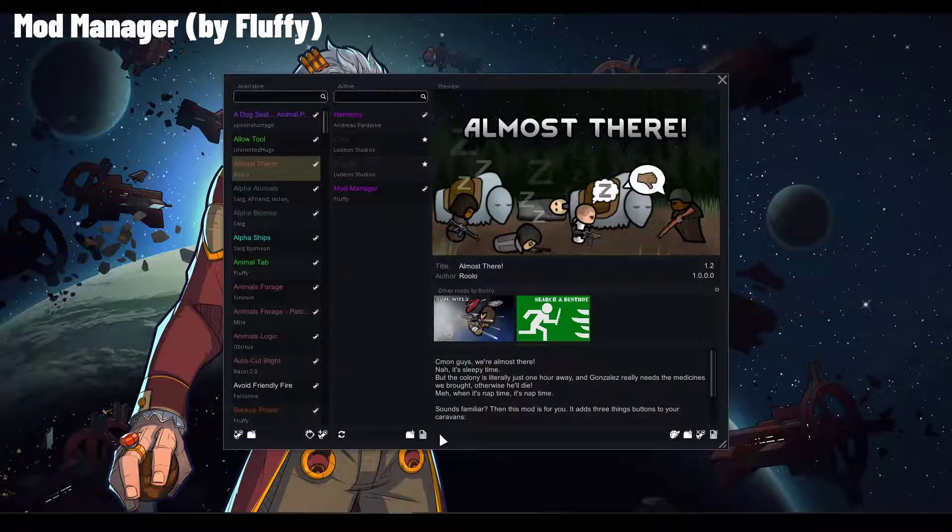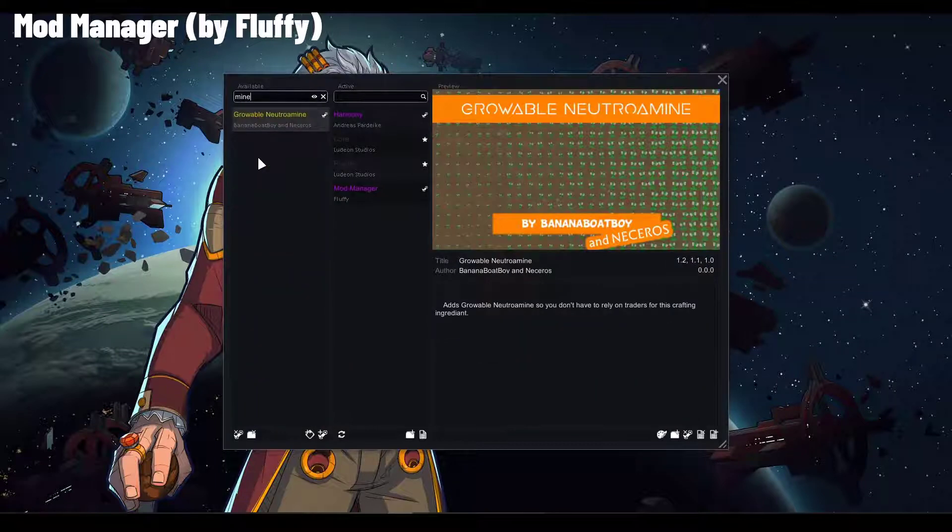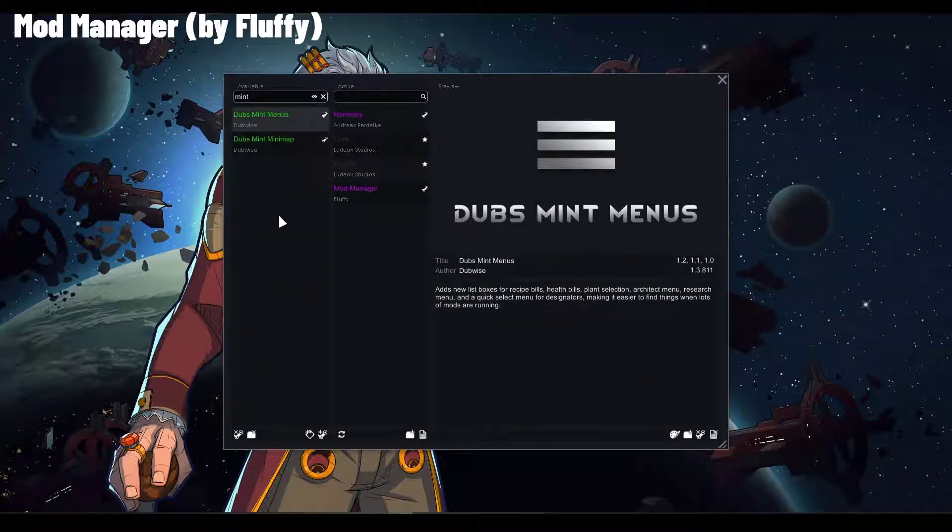You can create and load mod lists, which is very useful especially if you run multiple playthroughs. You can also share these lists with friends, and the mod list can be used to automatically subscribe to workshop items. There is also a properly working search filter — if you type a mod name it sorts out everything else, and you can still enable the old highlight functionality by clicking on the eye icon.